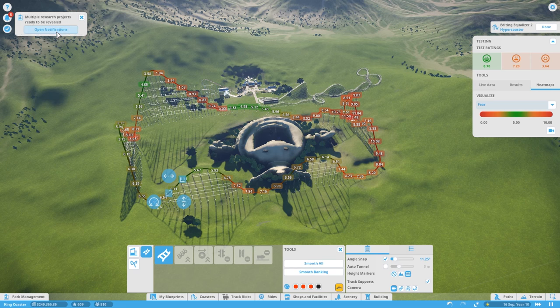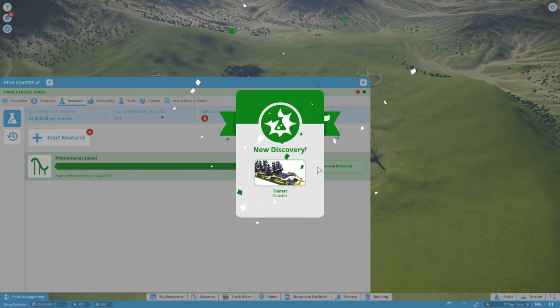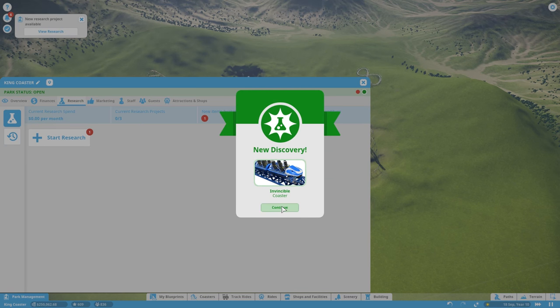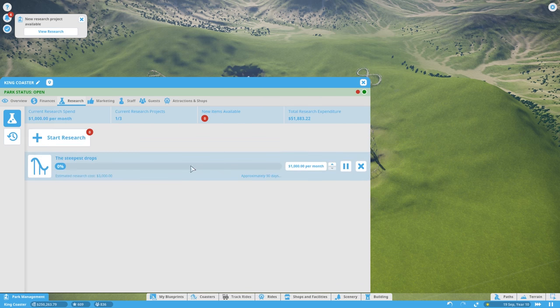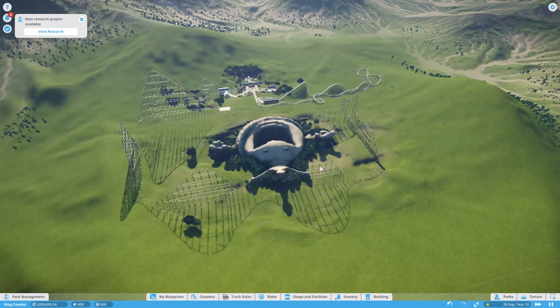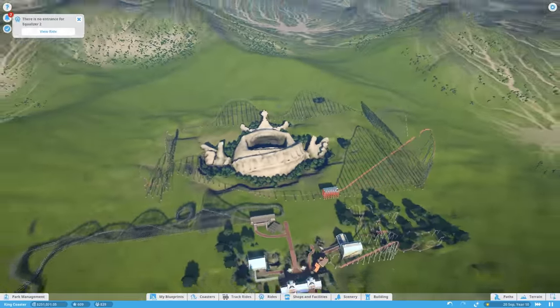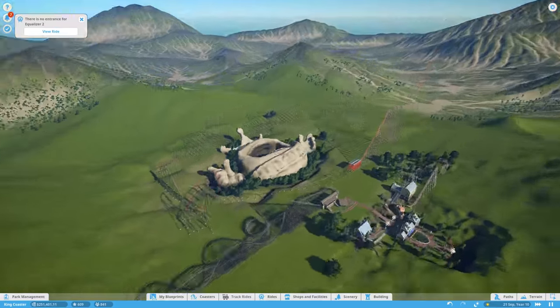Multiple research products are ready to be revealed — let's have a look at those. Research — we've got one I don't know what that one is, no idea, looks good though. And an Invincible — that was kind of the one I was waiting for to be honest. The last one to do is the steepest drops — we'll get it going just in case. So we'll finish off that coaster, sort the fear out on it, and do a little bit of work with it. We'll also talk about the scenarios and where we're up to with them — we still do have two scenarios to do.